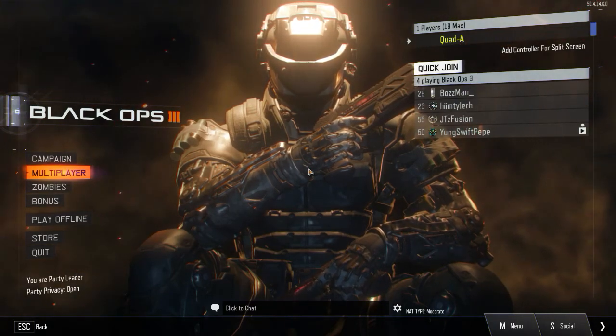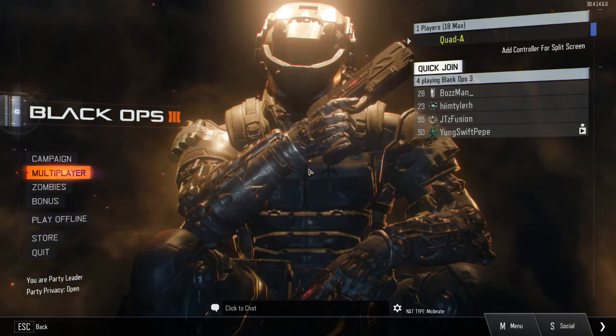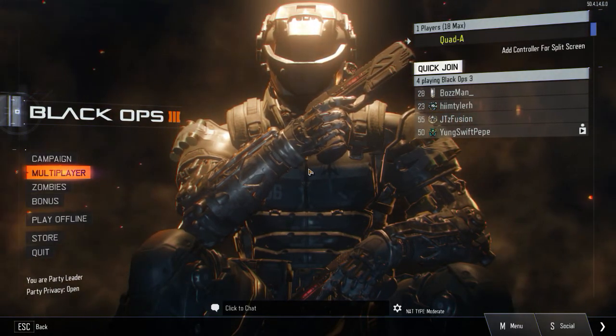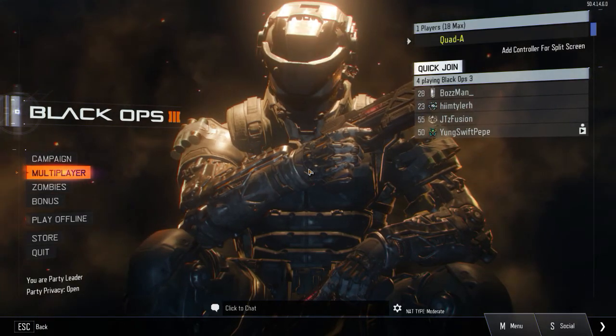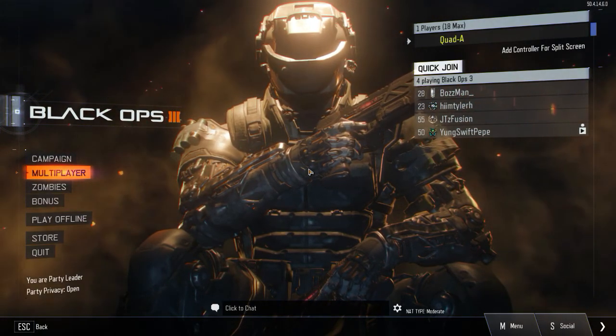Welcome back to some more Black Ops 3 videos. Today is going to be a tutorial on how to try out all the weapons in a custom game. A lot of people say 'get weapons' — there's no such thing as that. The only way to get them is by care package. So they're lying in the title, it's clickbait, it's really stupid. I'm not going to change the wording just to get more views — that's so bad.